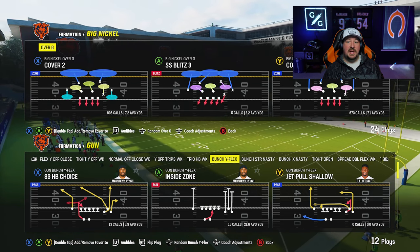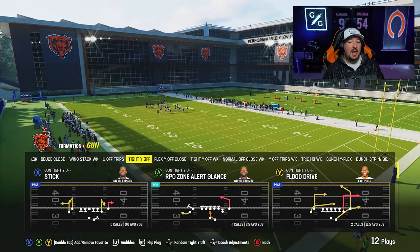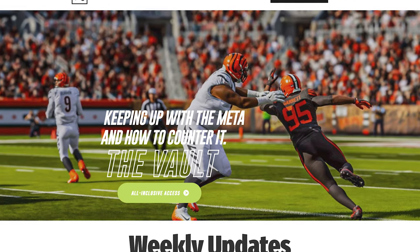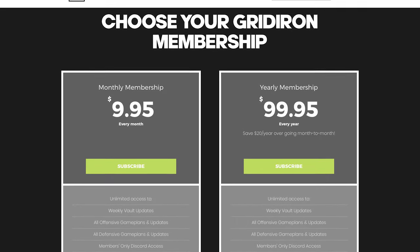Now I'm going to turn zone drops off and leave match on, and call a little cover four quarters action — something a lot of players like against a variety of offenses. Bunch in general is very good at beating match this year; we talked about it two days ago with the box check being broken. Make sure you guys check out my strategy website gridirongameplans.gg — I've got fixes for all of the match coverage issues even after the patch. In the October vault I've been hammering advanced adjustments to match coverages to help you guys get more stops.